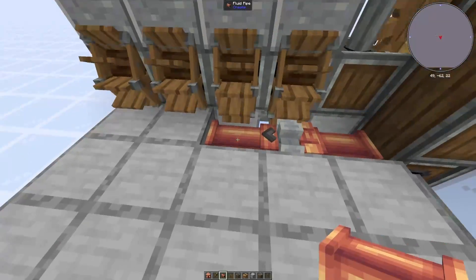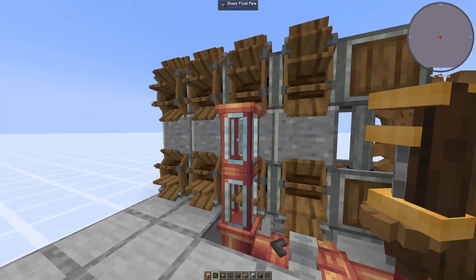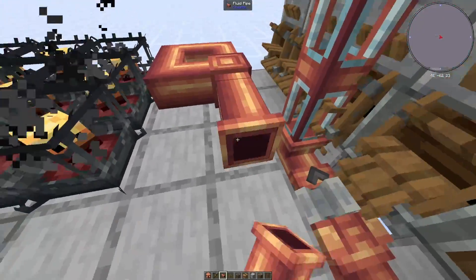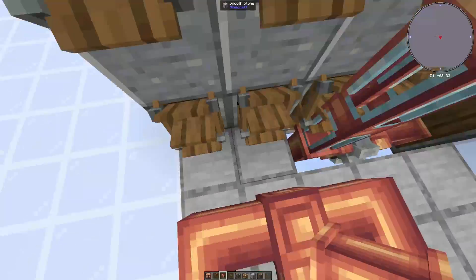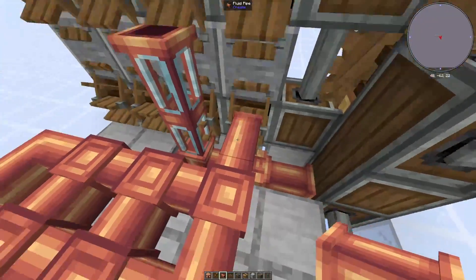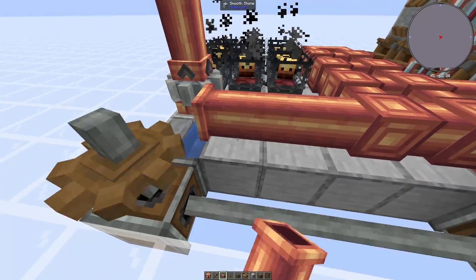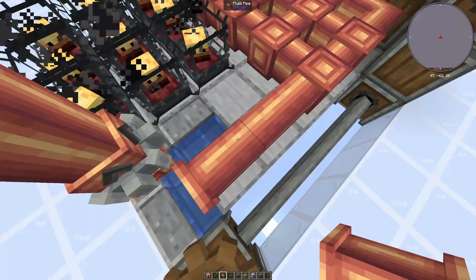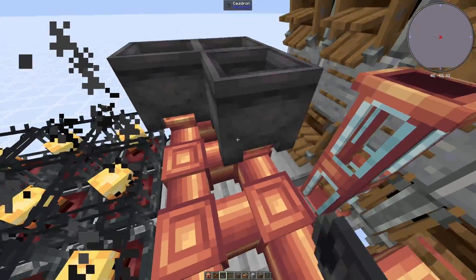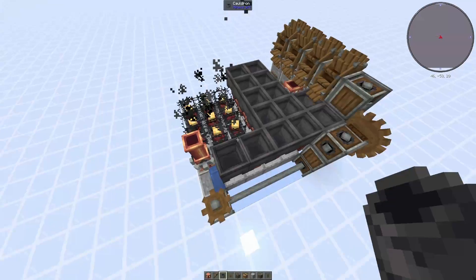Moving on to the pipe layout: place a pipe here and here, right-click both so they're glass, then fill in the rest of the pipes. Make a two-wide pipe row here leaving a one block space, then once you get to here place pipes on top of everything — three wide — and connect this pipe all the way to here. Then place cauldrons down on top of the pipes like this — you should have 14 in total.